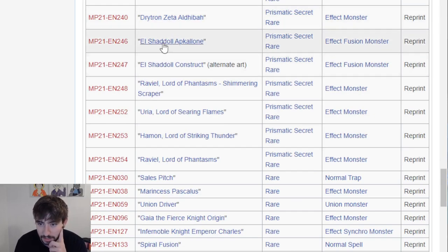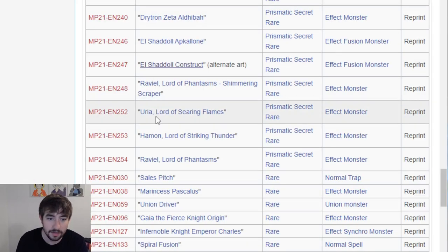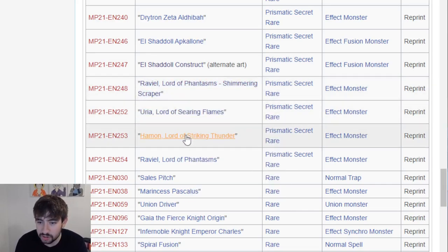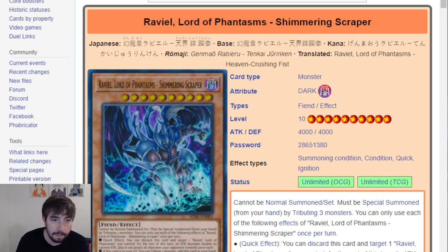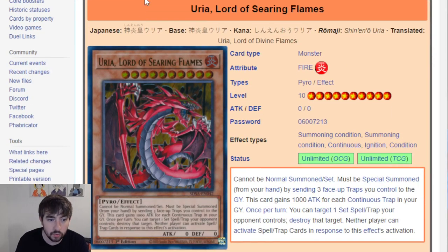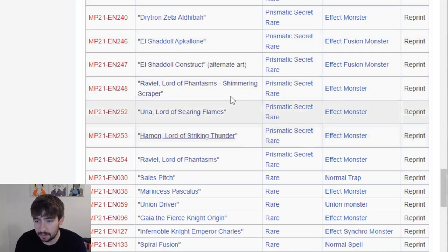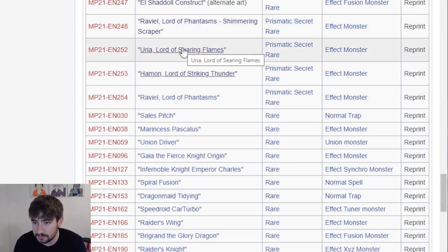Drytron Zeta gets a rarity bump. Apollousa and Construct Alt Art gets a Prismatic Secret bump, which is so clean. Then we also have Raviel, Yuria, and Hamon - the secondary gods from Yu-Gi-Oh GX. They're kind of knockoff Egyptian gods but they are really cool. It's cool to see them get a really cool rarity like that even for modern standards. The last one is also the newer version of Raviel from the structure deck. That sums up the Prismatic Secrets - pretty nice, there's some really good stuff in there.